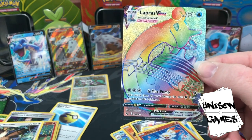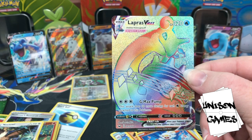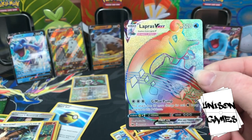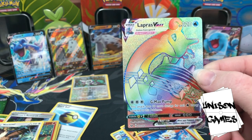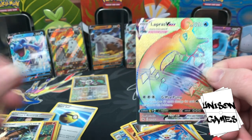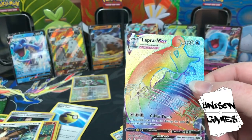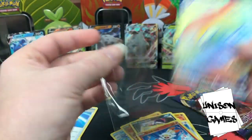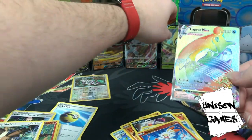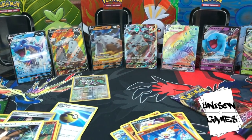G-Max Pump: 30 more damage for each Water Energy attached to this Pokémon. The idea is you play it with Frosmoth, which lets you attach energy to the board as often as you have it in your hand — makes it rain like Blastoise. Looking on TCG Player, this card is going for around $11.50–$12, so pretty excited about that. The last challenge I went to, first or second place was taken by a Lapras VMAX deck. We like that. Let's move Celebi over and get that Lapras VMAX front and center.